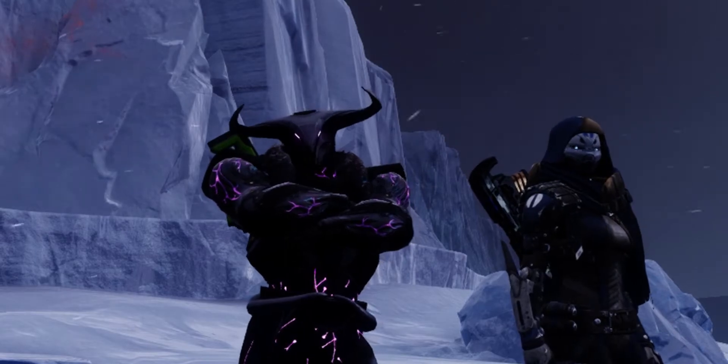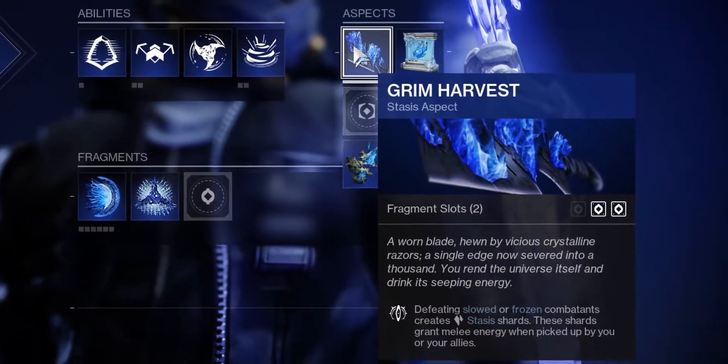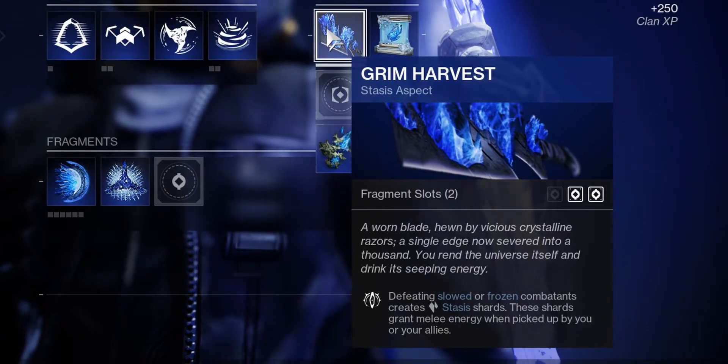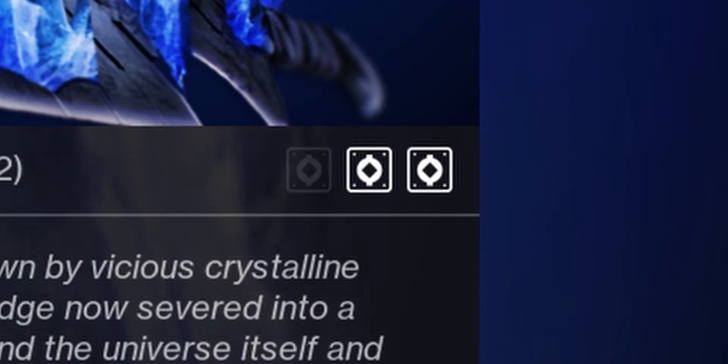Hunters get Grim Harvest: defeating slowed or frozen combatants creates stasis shards. These shards give you or your teammates melee energy when picked up. It should also be noted that this aspect has two fragment slots — one more than the other two aspects.